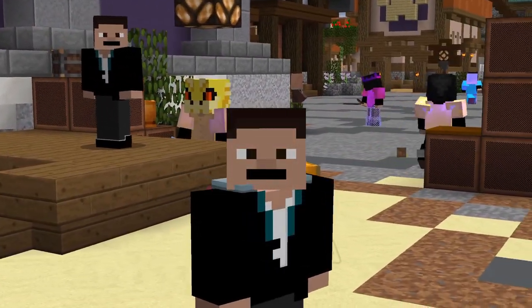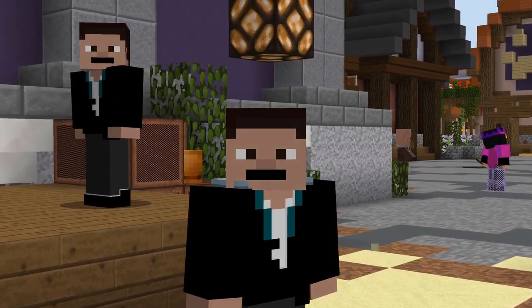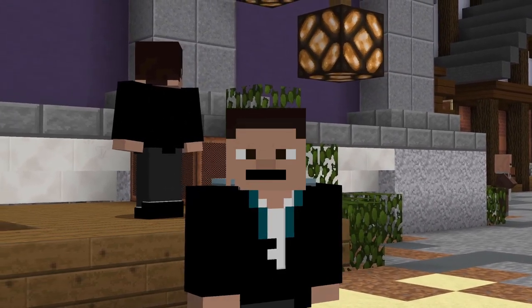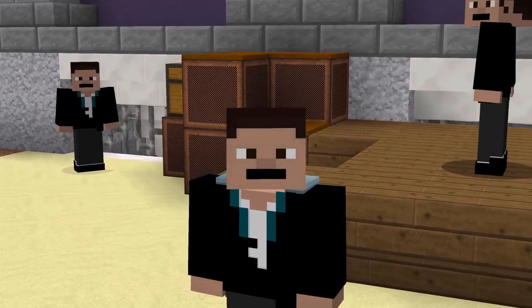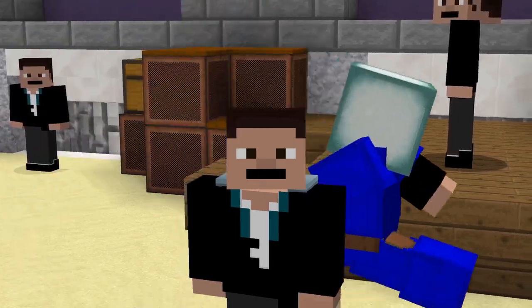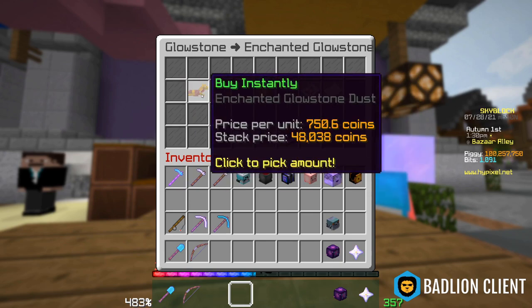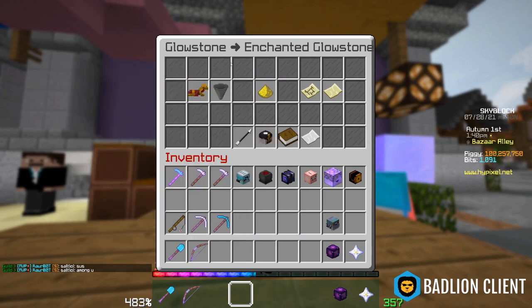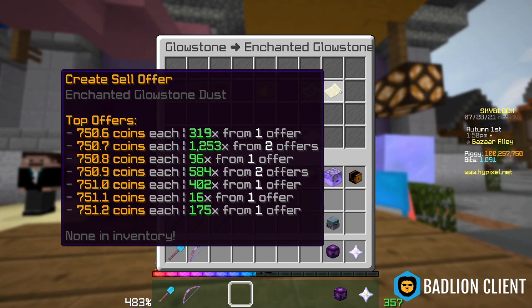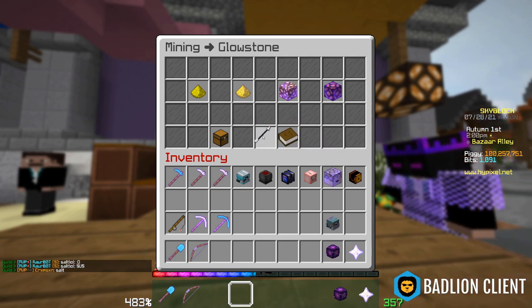Bazaar flips work because there's no bot that sets the price for any item in the game. Every time a player instantly buys or sells, the price of an item changes. An instant buy consumes as many sell offers as it can, starting from the least expensive and automatically moving up. An instant sell works the same way — it consumes buy offers starting with the most expensive and moving down. This changes the buy or sell price, since the number you see is the amount that a person is willing to buy or sell for. So literally, the buy price is only as good as the best buy offer.